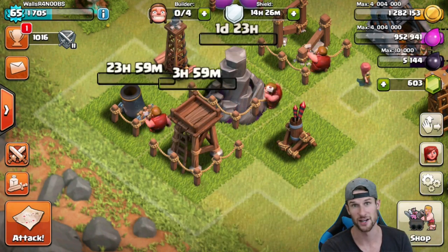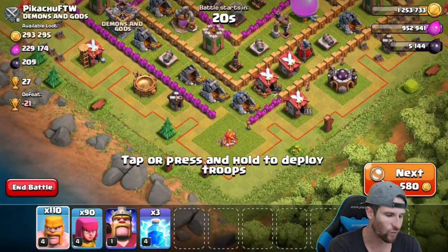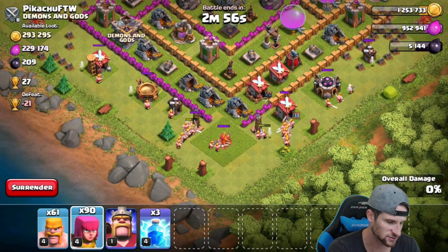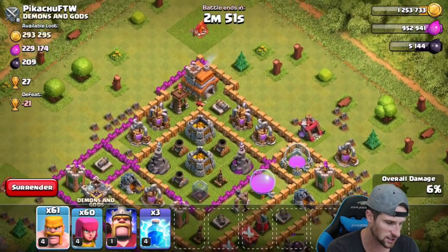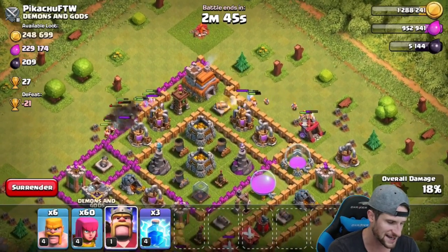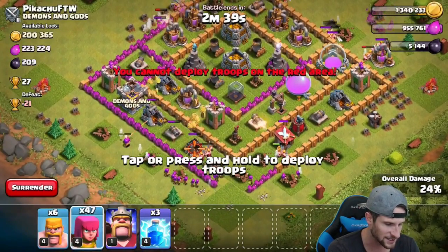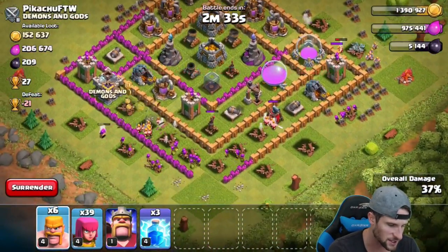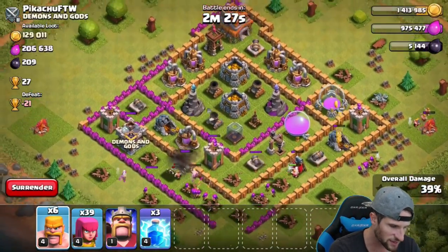We just came across this base — Pikachu FTW. Thank you so much for allowing me to come take all of your loot! Let's take out these teslas real quick because I don't want them messing with me. There's not that much loot on the right side, so we're going to deploy heavier on the top right and on the left. There's a good amount of loot inside his storage, and also in the mines and pumps. I'll drop off archers up here and use the king to get into the center.